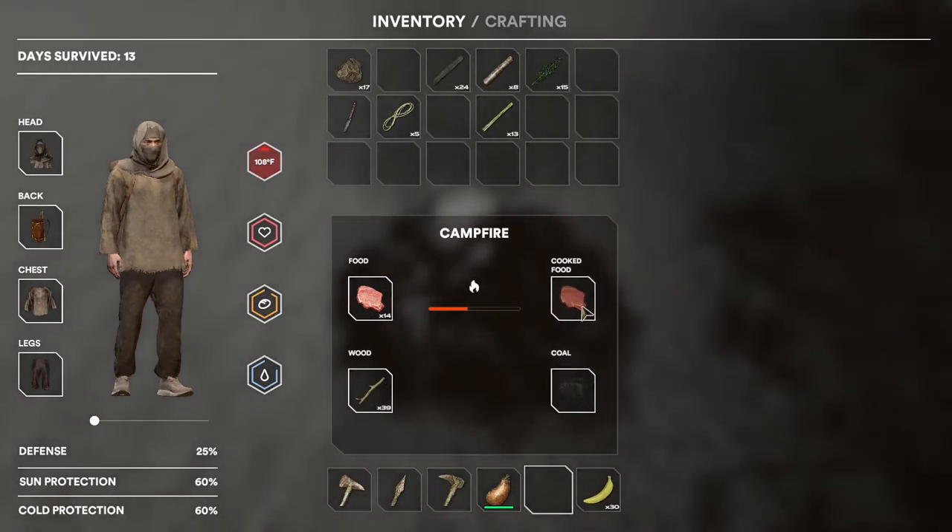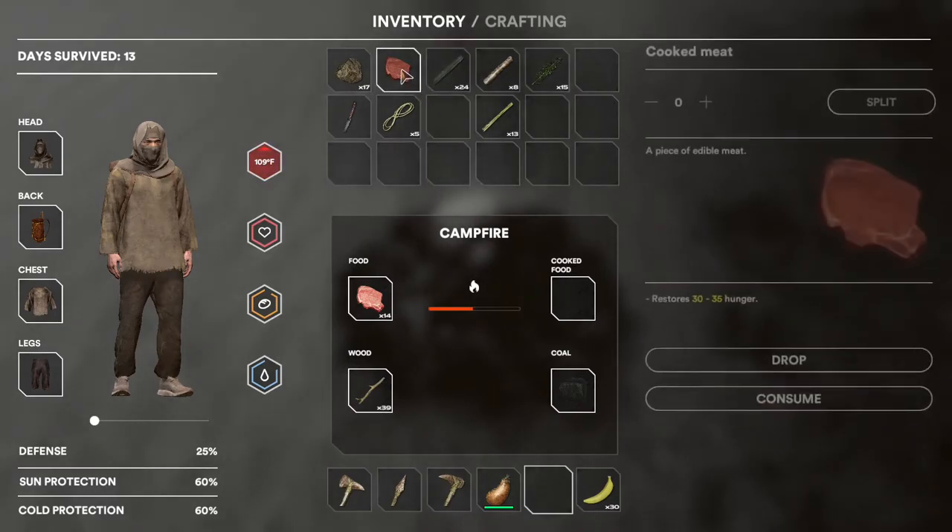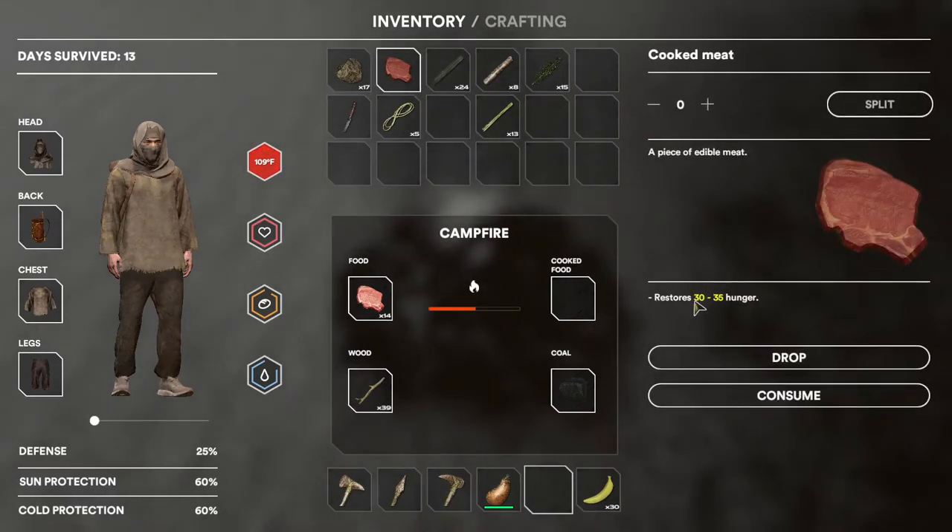We can see that we've got some cooked food completed and you can just right click on that to remove it. Now we can eat that without worry of getting sick, and that'll give us 30 to 35 refill on our hunger.